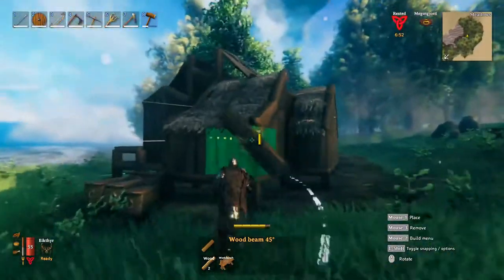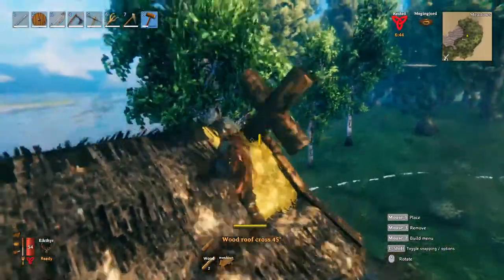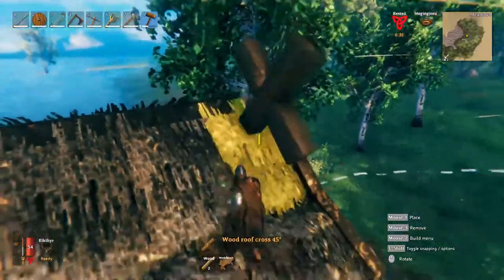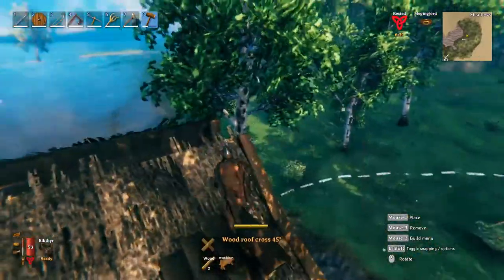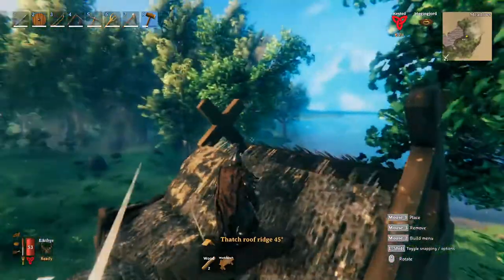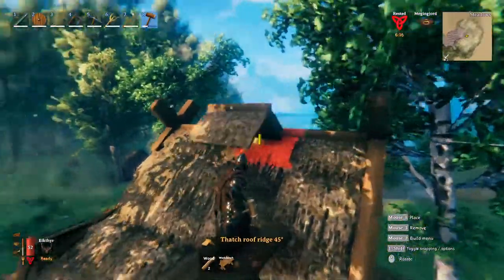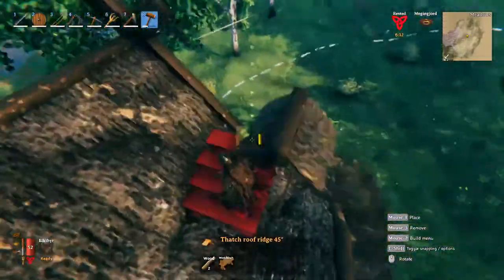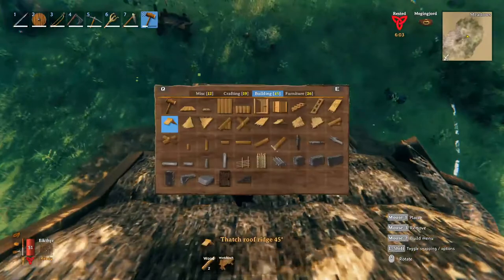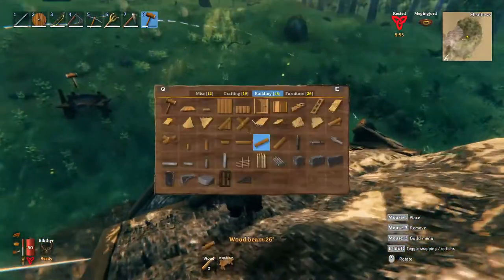To get up there, you can jump onto this thing if there's a hill, or put down a ladder. Take the wood roof cross 45-degrees and get that up on top — I'll throw it on some stairs and slap it on right there, and get one over there as well. Now put down your 45-degree roof on top of this right in the center and bring it all the way across. It's going to turn red — this is as high as you can build without core wood. While you're up here, fill in the hole with 26-degree wood beams, then stick in a two-meter beam to seal it up completely.